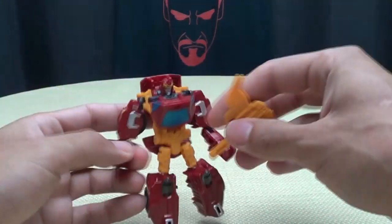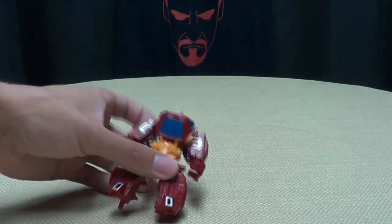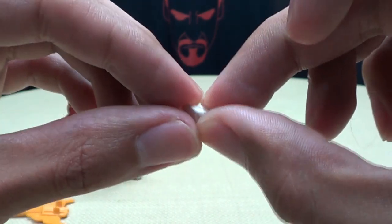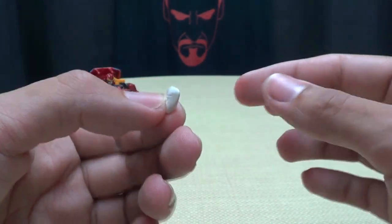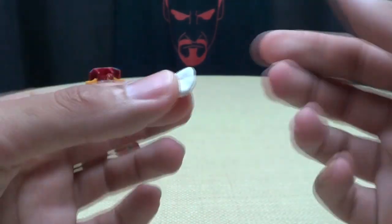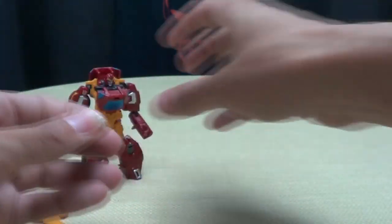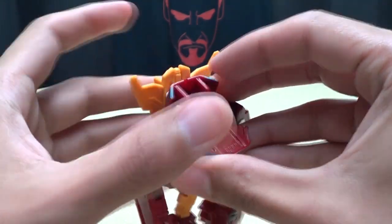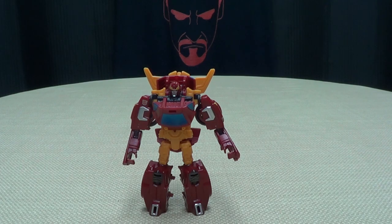One thing I will say is it is unfortunate that you can't clip the wings onto his back to give him his iconic wings. There is a way to do it, and the way I've found — and other people online have found this too — is if you get some sticky tack, you can take it and just kind of put it right here on his back, then take the wings and stick them right on there. And voilà! There he goes — he has wings. He just had a Red Bull. That's an easier solution.